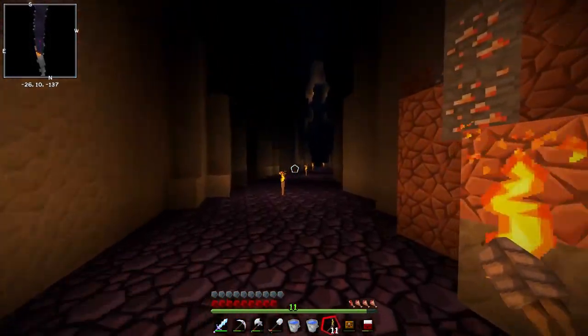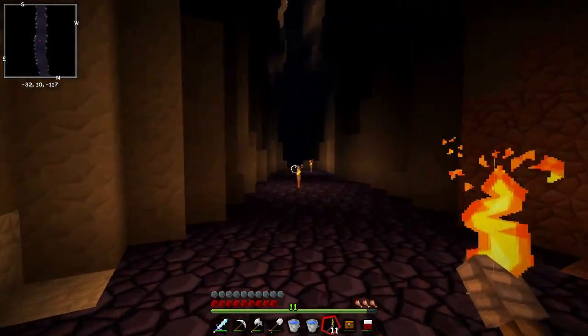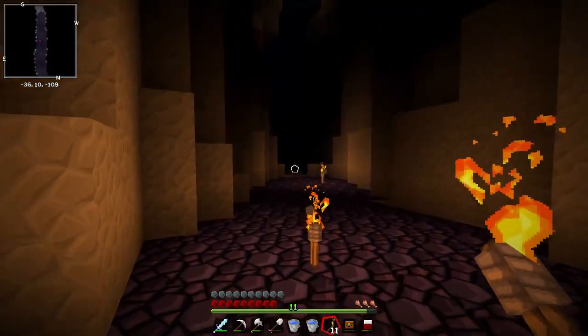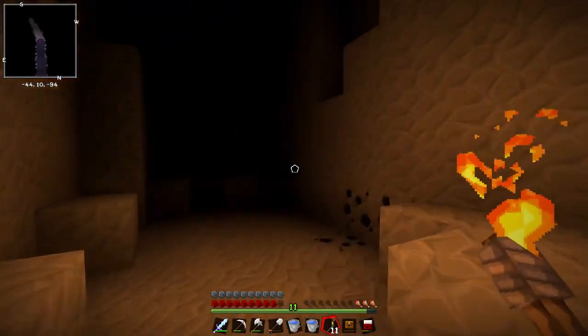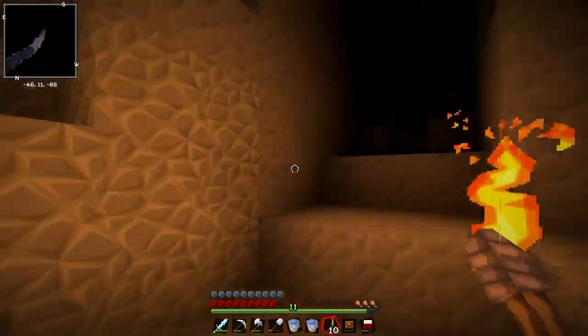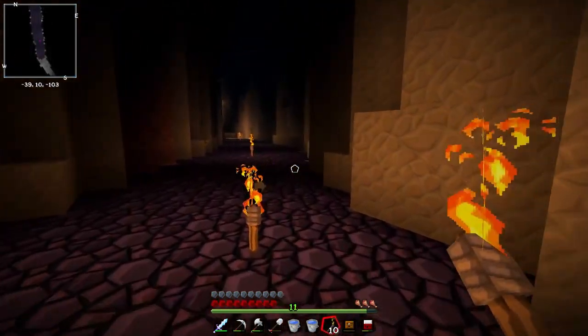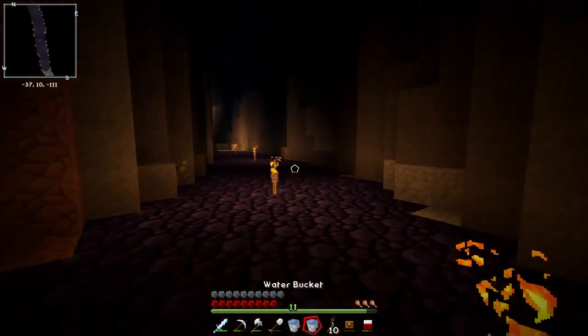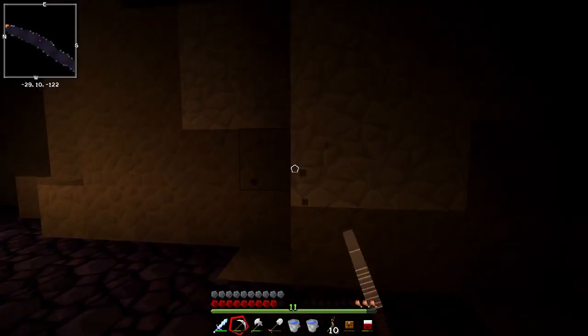It seems like there's nothing in the way of diamonds around here, but that's fine — we only need three diamonds to do what we need to do here. We'll leave that little bit of lava. On this side there's some lapis, some rose gold, and that seems to be about it for this area. That's absolutely fine.